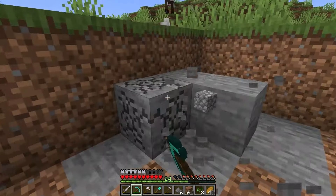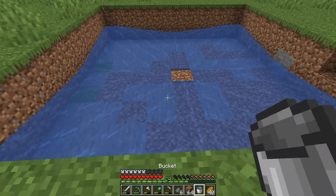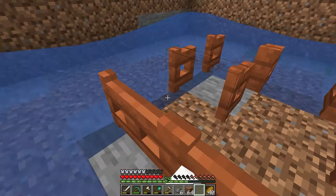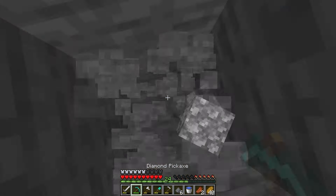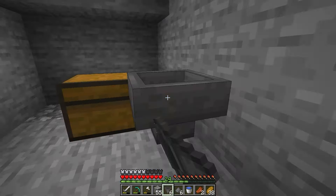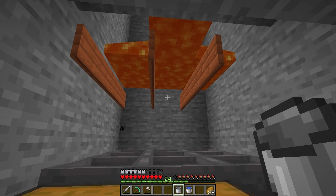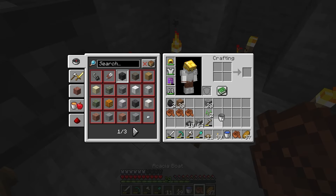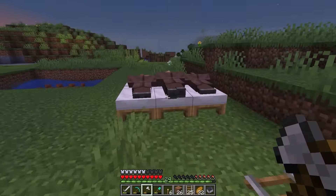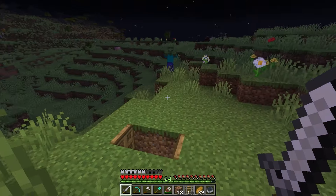I dug a 9x9x2 hole in the ground, then filled each corner with water and placed fences to stop the water flow. Next was to dig a 3x3 hole 30 blocks down, then I built the resource collection system. Finally, I built four rooms to house the villagers and zombies. Once the rooms were built, I spent ages getting villagers into said rooms — and there's already an iron golem, same with the zombies.